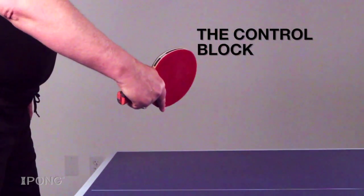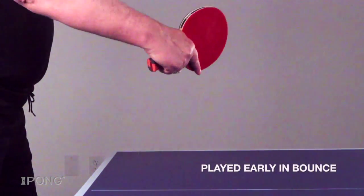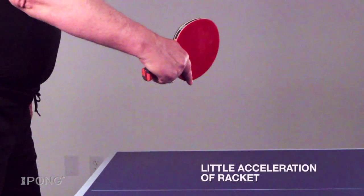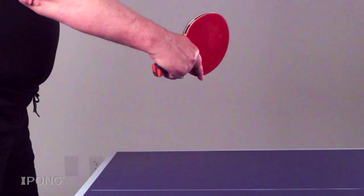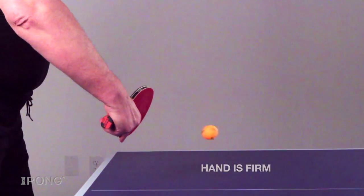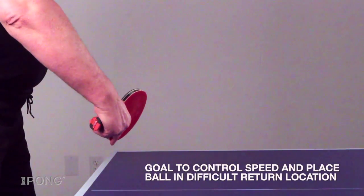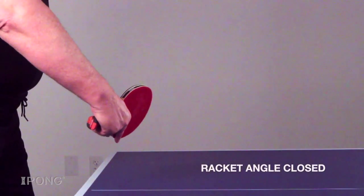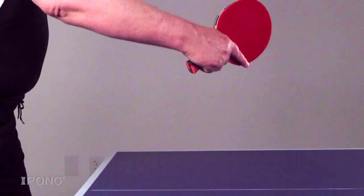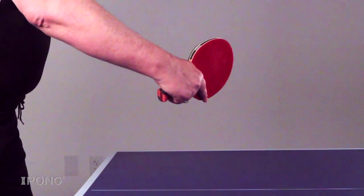The control block. This is one of the first strokes that most players learn. The stroke is played early in the bounce; there is little acceleration of the racket during the stroke, and the feeling is one of carrying the ball. The hand is firm during the stroke and the goals are to control your opponent's speed and place the return in a difficult position for the opponent. Your racket angle will be as closed as needed to control the amount of topspin from your opponent. The control block is often the primary block that most people use.